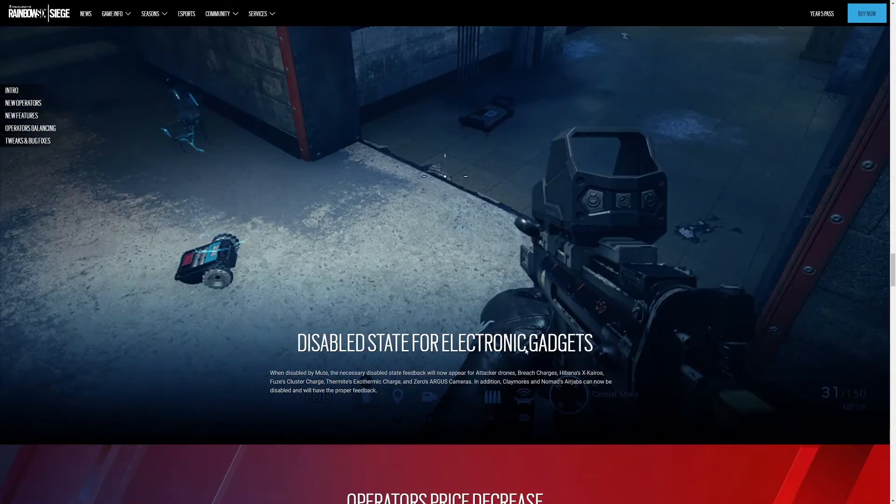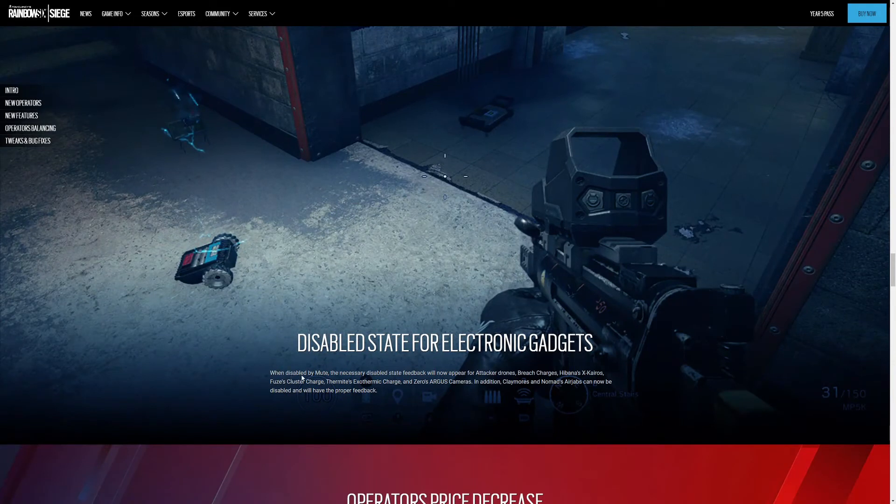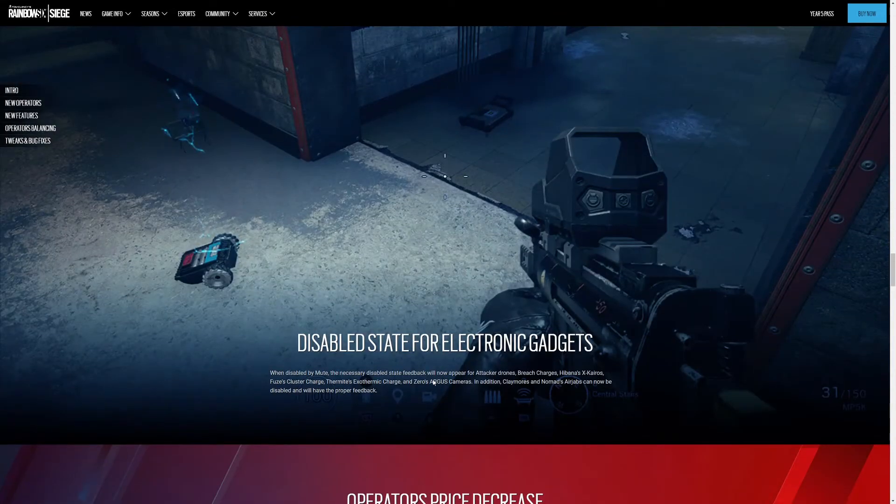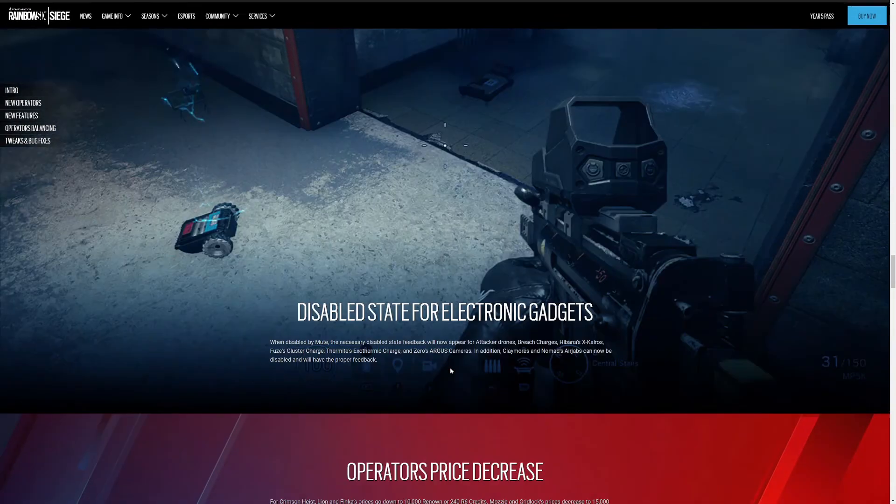Disabled state for electronic gadgets. When disabled by Mute, the necessary disabled state feedback will now appear on attacker drones, breach charges, Hibana's X-Chyros, Fused Cluster Charges, Thermite's Exothermic Charge, Zero's Argus Cameras. In addition, Claymore and Nomad Airjab can now be disabled and will have the proper feedback. So it's a buff to Mute — it's a quality of life visual thing.